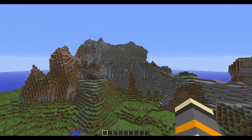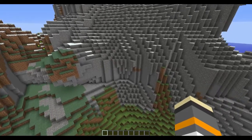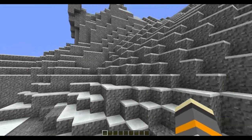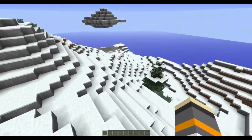So this here is a new terrain generation, otherwise known as a cliff. You can see it has stone and gravel - lots of gravel, that's going to be marvellous. And it's snow covered, which is pretty nice.